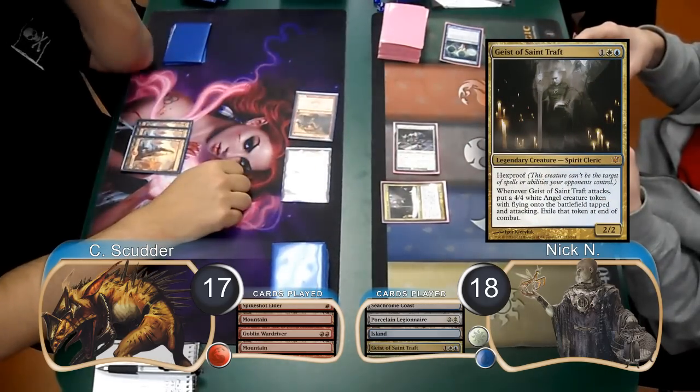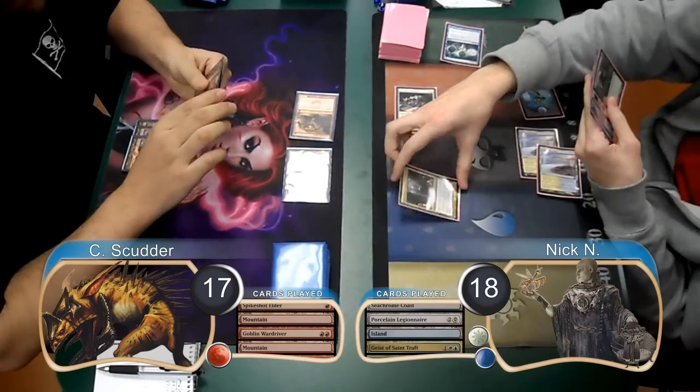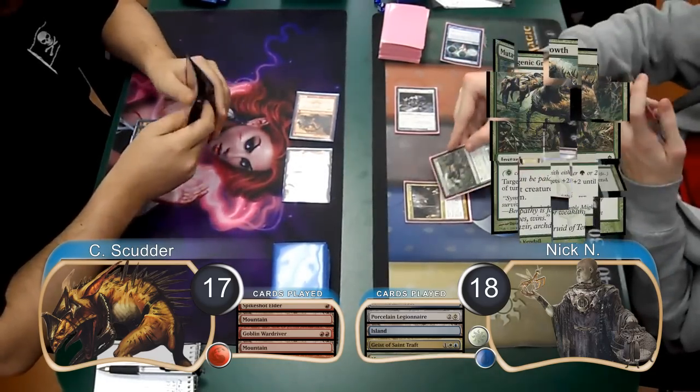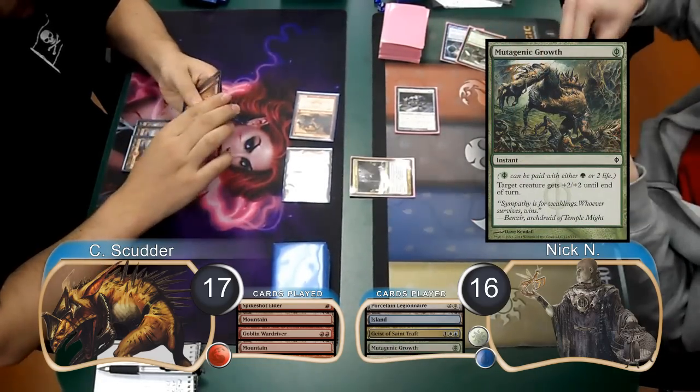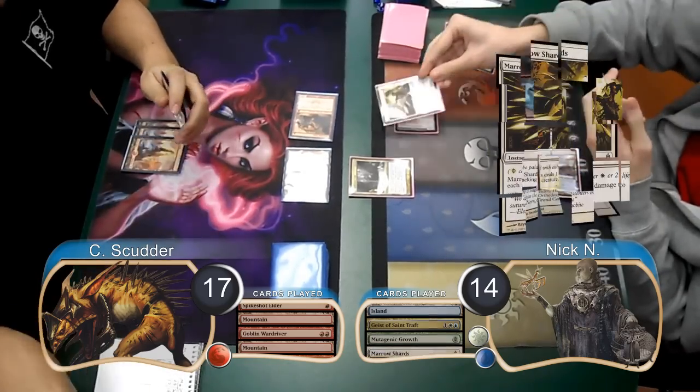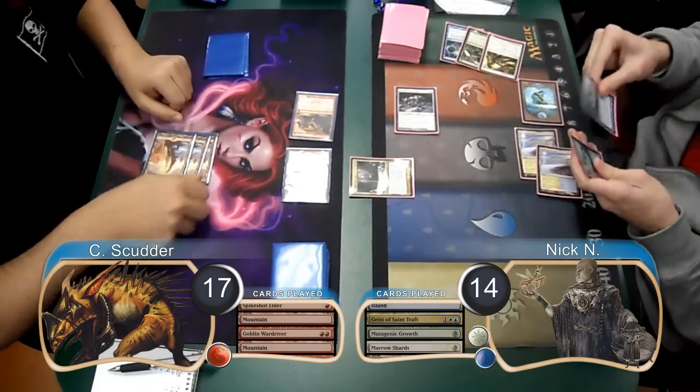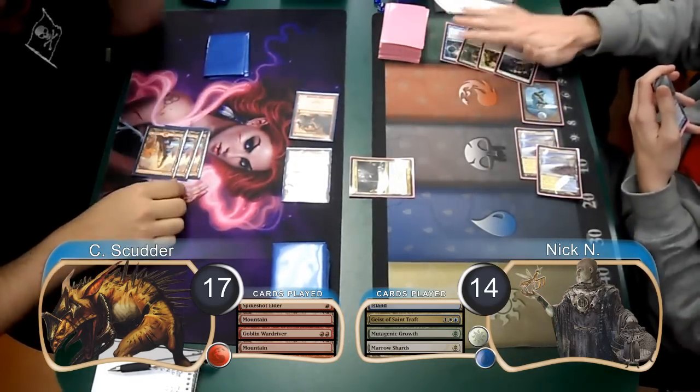For Scudder's next combat, he attacked with both his creatures. Nick blocked the Wardriver with his Geist and then paid 2 life going down to 16 to use Immunogenic Growth to pump the Geist. He then paid 2 more life going down to 14 in order to cast Amaral Shards and kill the Spike-Shot Elder. So in response, Scudder used the Spike-Shot's ability to do 1 damage to the Porcelain Legionnaire and kill it.